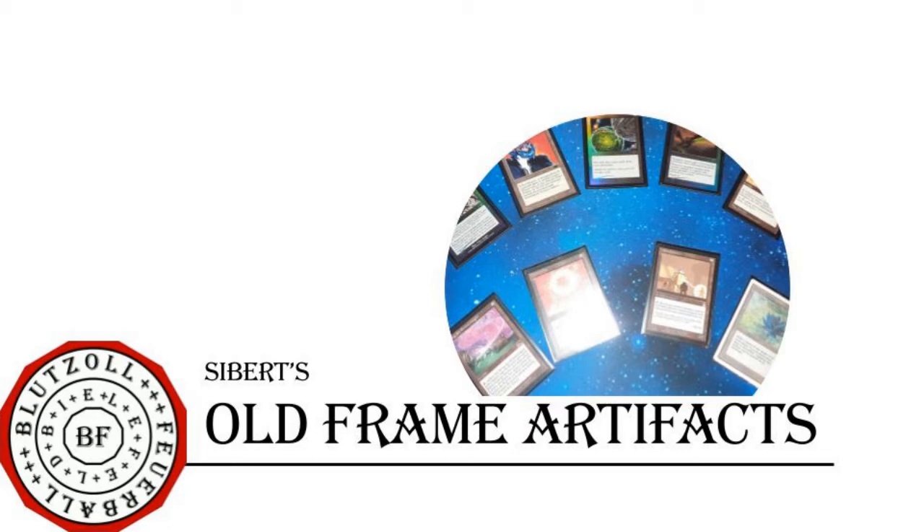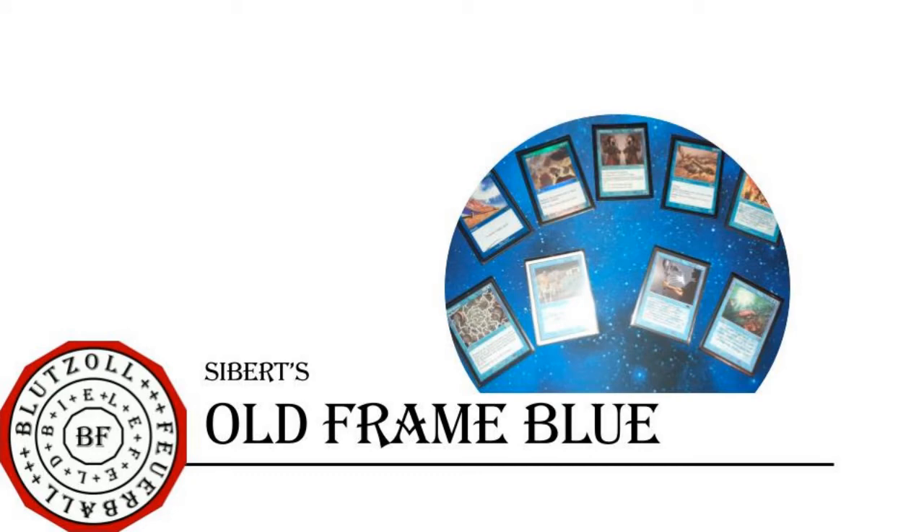Blue has the rest of the Power 9, and unsurprisingly this makes blue a very strong color. I do not run Timetwister in my cube, so it is more of a Power 8 cube. But the mere fact that some power pieces are blue reveals how strong the color is. Blue also has counterspells and very strong spells like Upheaval, Treachery, and Bribery, as well as strong creatures like Morphling and Iridescent Angel, making it the most powerful color in this cube.